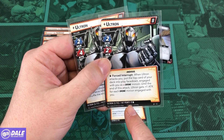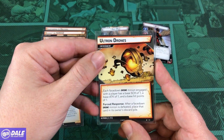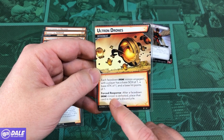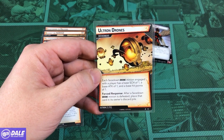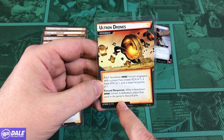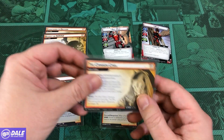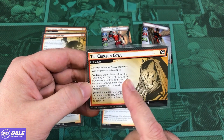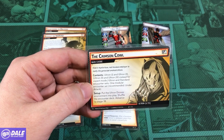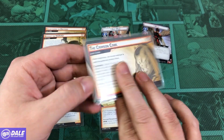22 health per player, so starting with 44. The Ultron Drones environment: each face-down drone minion engaged with the player has base schema 1, attack of 1, and hit points of 1. Forced response: after a face-down drone minion is defeated, place that card in its owner's discard pile. Then our first of three main schemes — we're using 2 and 3. We've got the expert cards in: Ultron, Standard, and Under Attack. The environment is in play.